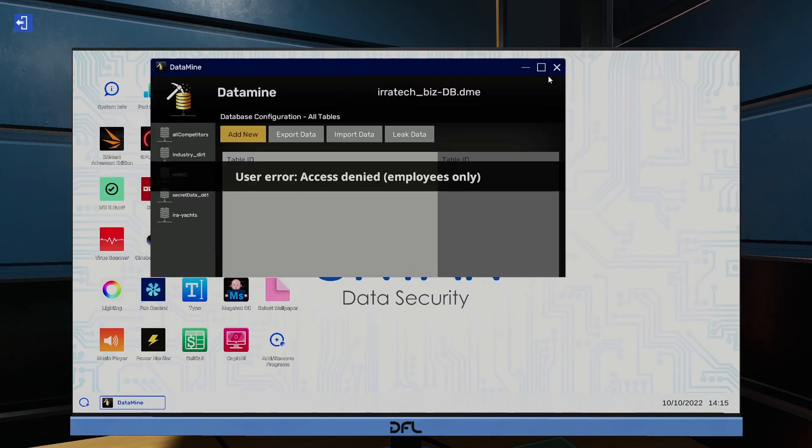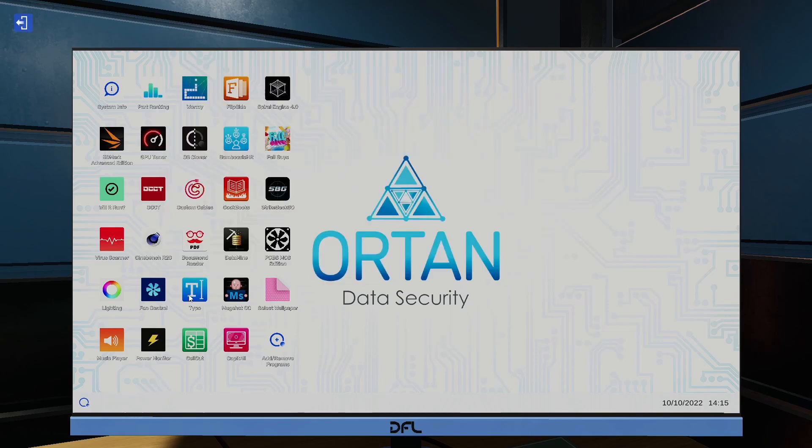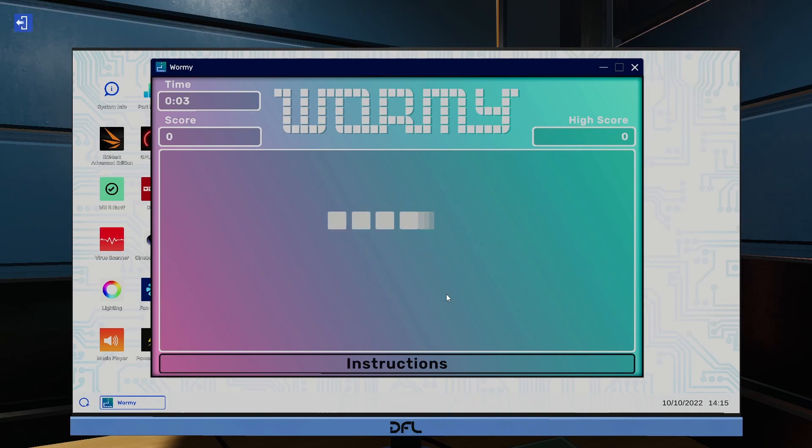Data mine - employees only. Document reader - employees only. Typo - employees only. Wormy! Snake is back in the building. Let's go that way. Eat! Scores 500 - how high can we get? I wonder how we get the new parts. I thought we could just use all the new parts in free build - I'm pretty sure we can, I've just forgotten how to do it. At least we got Wormy and a new i9 processor in this bad boy.